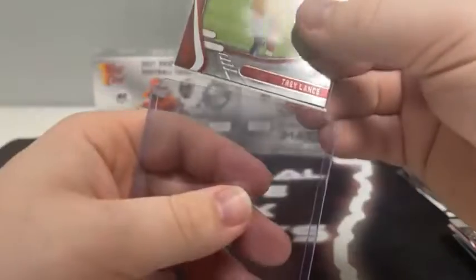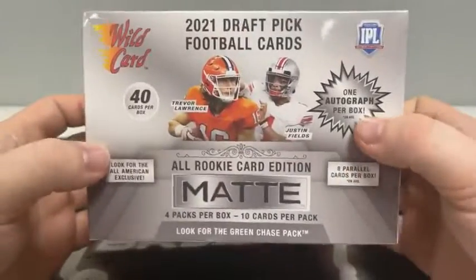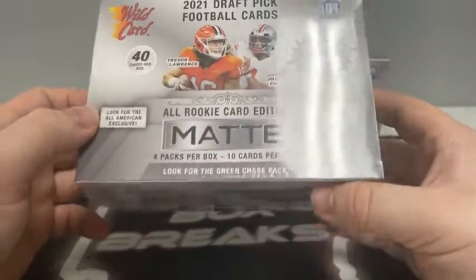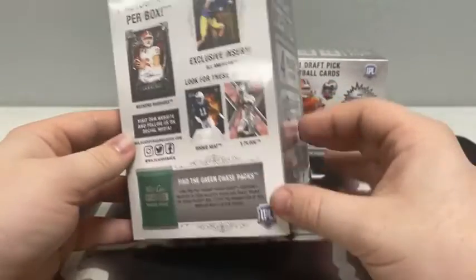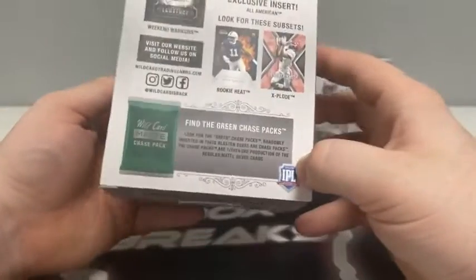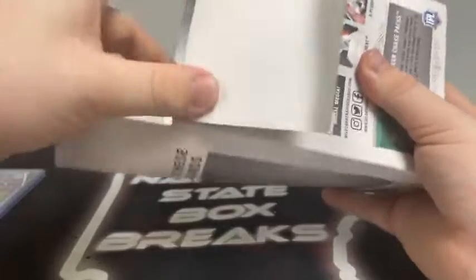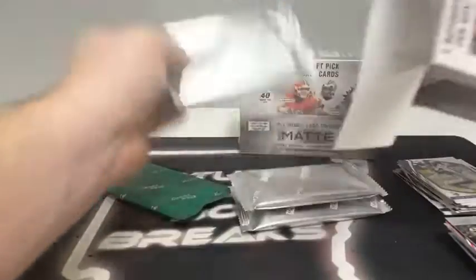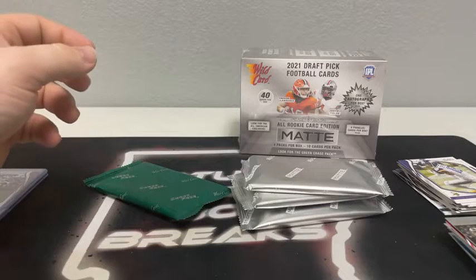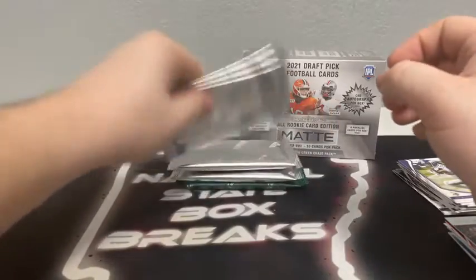Two megas, one autograph per box — 40 cards total, four packs of ten cards per pack. We're looking for the All-American exclusive and eight parallel cards per box on average. We're looking for the green chase packs — they're one-tenth of the production. It's like a jumbo blaster box; they call it a blaster box on the back. And we do have a chase pack, plus three regular silver packs. We'll save the chase pack for last.